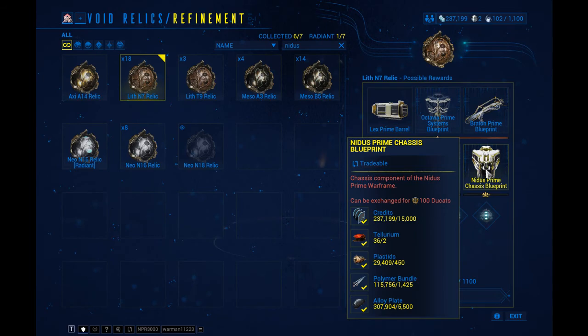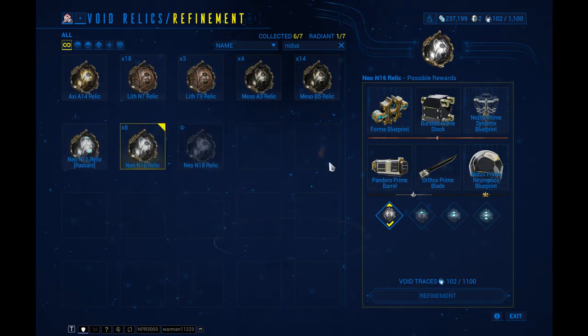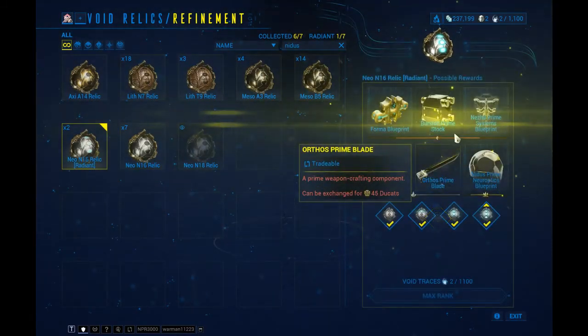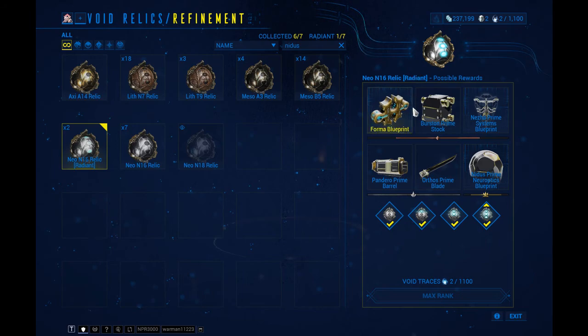Some of these drops are a little bit more rare though. For instance, the Nidus Prime Chassis and the Nidus Prime Neuroptics are very rare. What I've done on this relic is make it radiant — you do that by clicking on the relic, going to Radiant, and selecting Refine to Radiant. This costs 100 Void Traces, but it is totally worth it if you're going for that rare drop, because anything short of radiant is just not good enough.